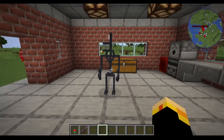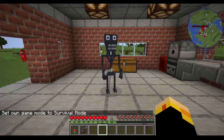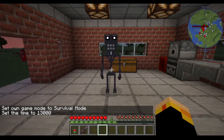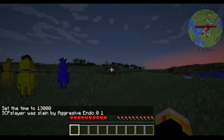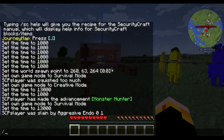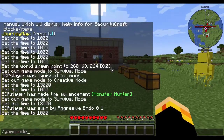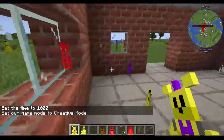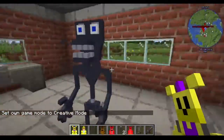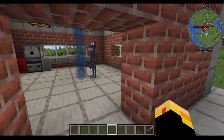This guy is still active — yep. If I set the time to night, switch to survival mode, and then time set night, he will start to kill me. Then I'll go back to creative mode. As you can see, they are aggressive — they are kind of assholes, and they will kill you. There are all the main big features.